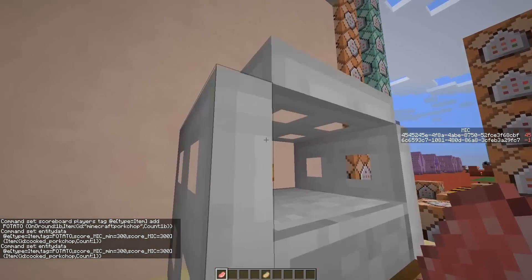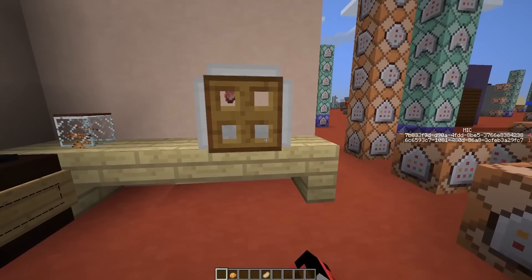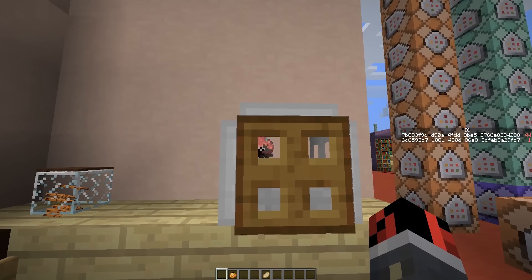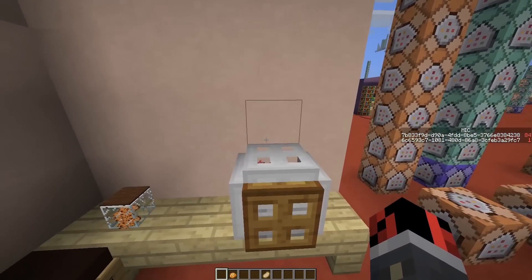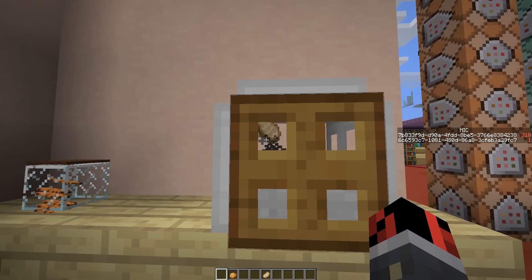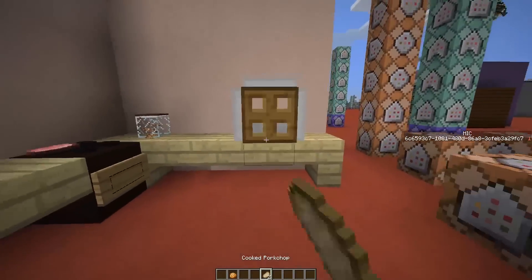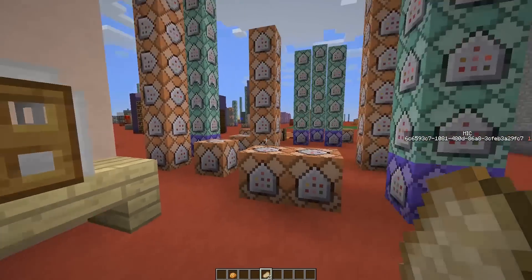Let's take out the potato and drop a raw pork chop inside. Let's close it — I see some smoke particles, so maybe it's doing its job. Let's wait 150 ticks, and yeah, it worked! We have a cooked pork chop inside our microwave.